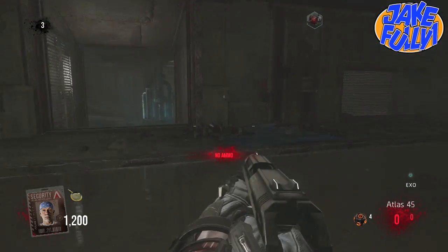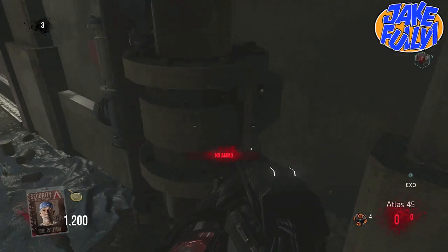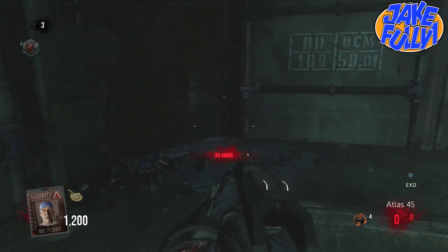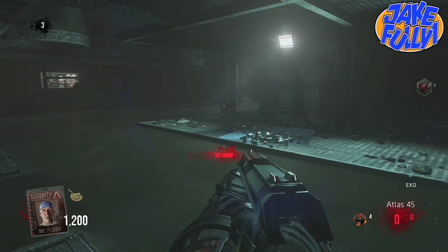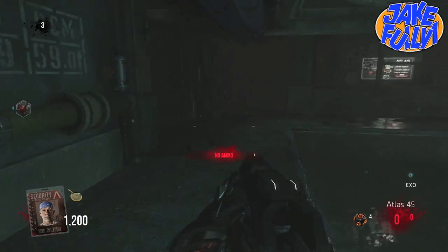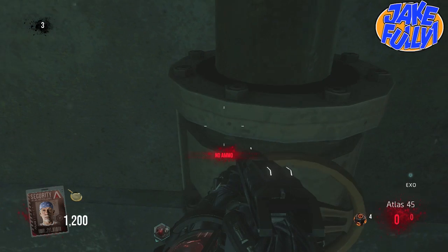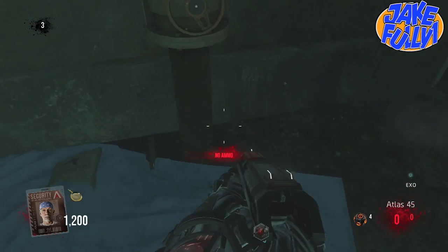So this is step number two, and what you have to do is you have to be in the sewer. There are these pipes that you find around the whole sewer system, and you find that they have valves — these round valves that I'm going to show right now. It's not in any particular order, it's random, but you'll find these valves.